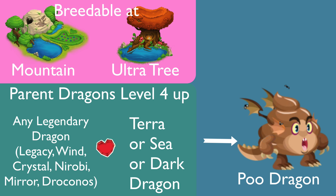The Poo dragon: to get the Poo dragon, you just need parent level 4 or higher — it can be 5, 10, 15, or 20. You just use one of any legendary dragon: Legacy, Wind, Crystal, Nairobi, Mirror, or Dravanos. You can breed with terra, sea, or dark dragon, and you will have a 1% chance to get the Poo dragon. I say again — 1% chance, not 99% chance. 1% chance.